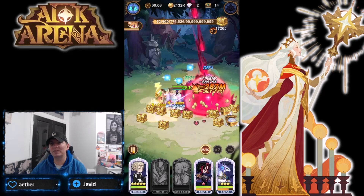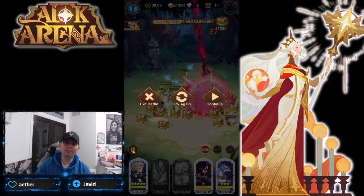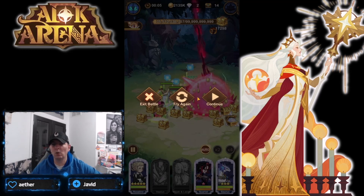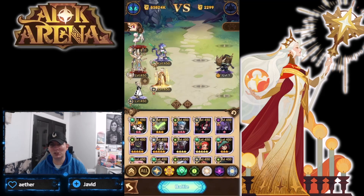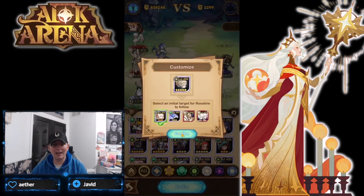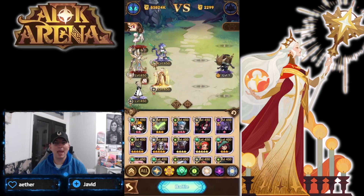Five seconds — boom — 75. So that is 75.5 billion is what we're looking at right here. Halo got all of his buffs up, but with the addition of Belinda we're not going to have the RNG factor.